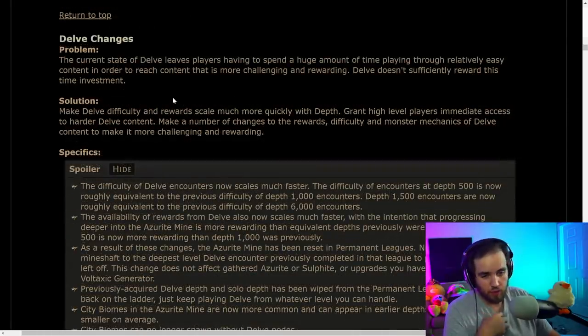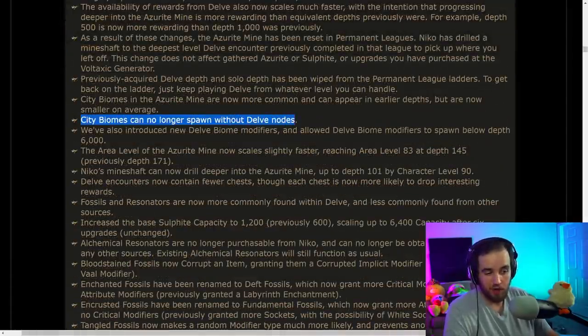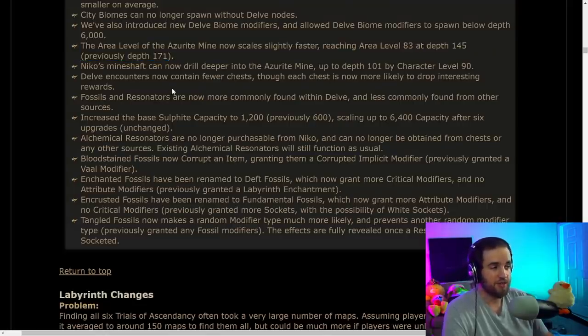For anyone who cares about Delve — Delve has been normalized so you don't need to go as deep anymore. You'll be able to start much further in Delve if you've completed into maps; if you've reached tier 16 maps, you won't be starting at tier one equivalent Delves, you'll be starting around tier 13 or 14. Depth 1500 is now equivalent to the previous depth 6000. Bosses are easier to see, rewards are substantially better, and biomes can spawn deeper. Delve should be a lot easier to interact with now.